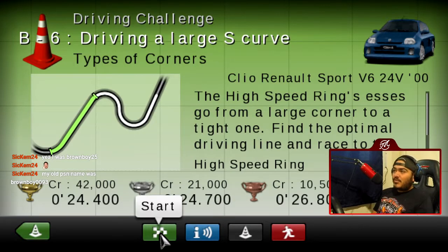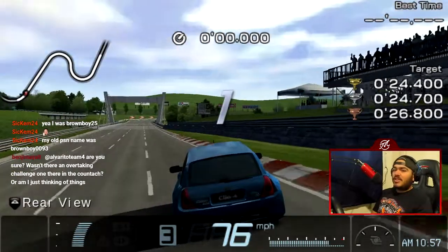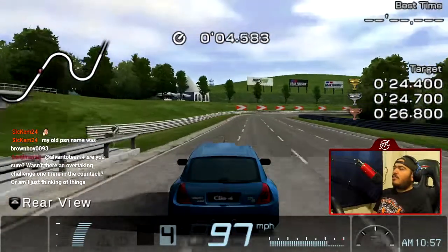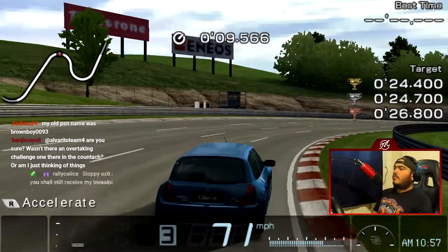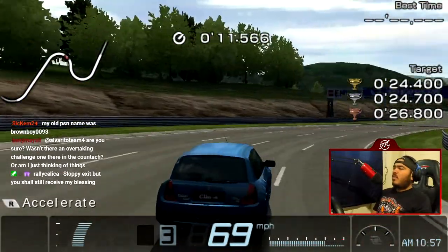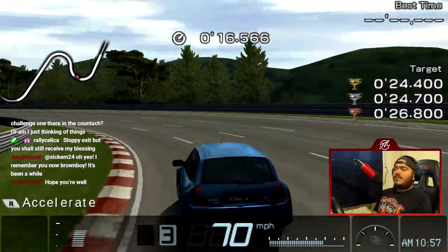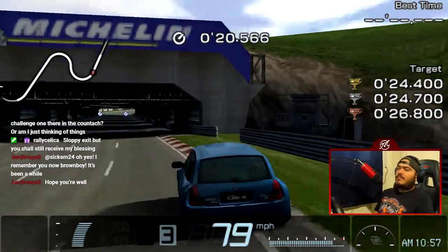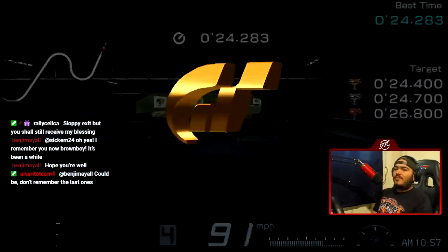The final challenge: B6, Driving a Large S-Curve — High-Speed Ring, the S's. This car is an MR but it's not snap-oversteer, so we can be harder on the gas on the exit. Take a wide exit — boom, boom. First try. Nicely done.